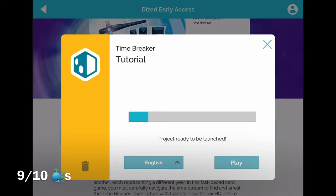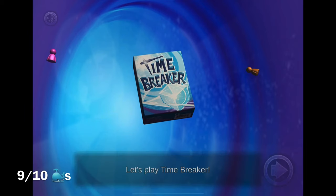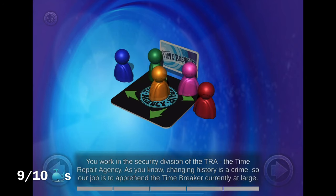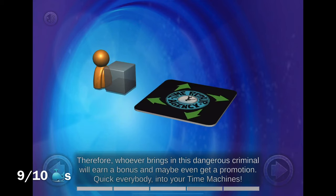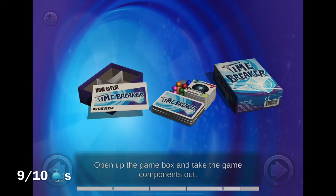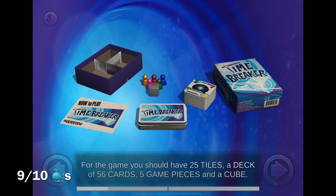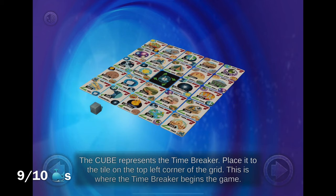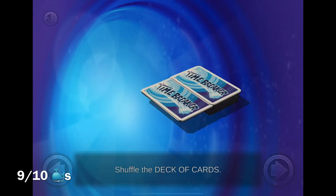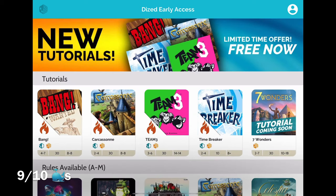Let's check out Time Breaker. That color looks good. 'You work in the security division of the Time Repair Agency.' 'Open up the game box and take the game components out.' Technology is amazing — I want to play Time Breaker and I don't even own Time Breaker, I've never heard of Time Breaker! Loony Labs hasn't sent me a copy in years. This is selling me on the game — and therein lies what I think is going to be amazing.